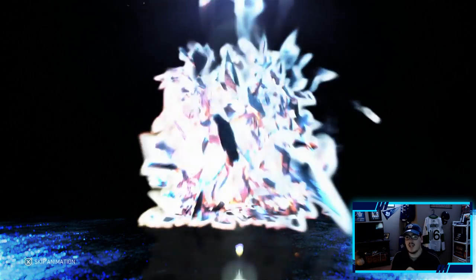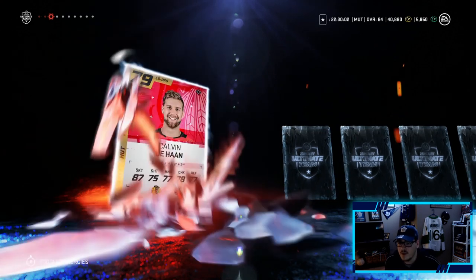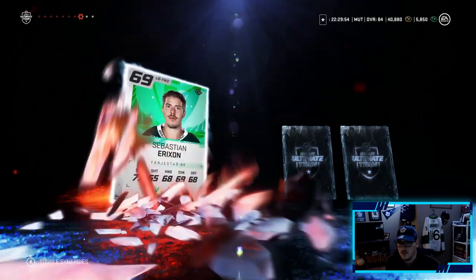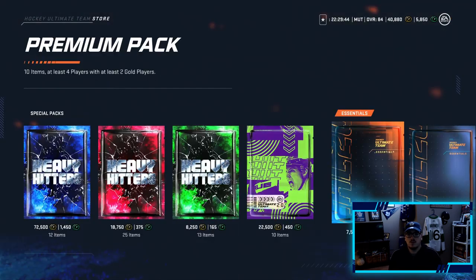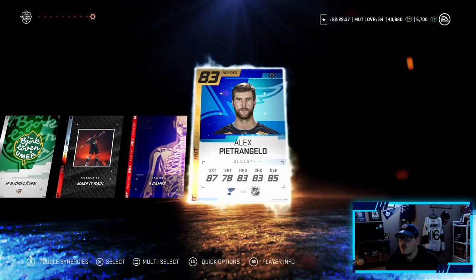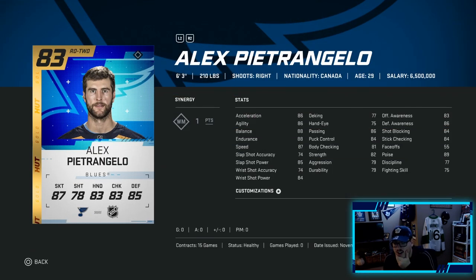We're getting so lucky with not hitting bankrupt with this amount of coins in the bank account, it's very scary having these coins for this long. Calvin DeHaan - we'll use him, obviously he will make the team. Anything towards the back of the pack? Probably not. Last pack here - reveal all! Oh, there's something towards the back, what is it going to be? Alex Pietrangelo! Not too bad - we might not even use Dustin Byfuglien now. 83 Pietrangelo, a very good card.